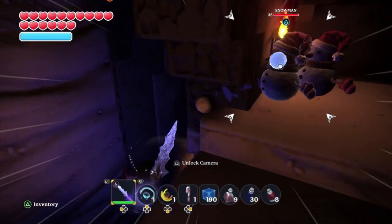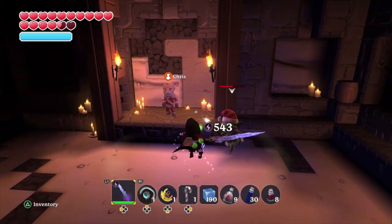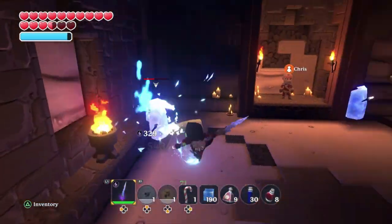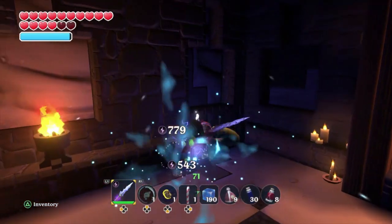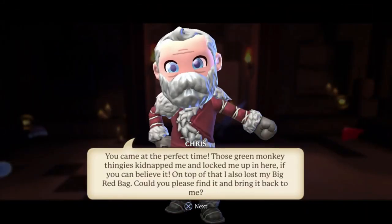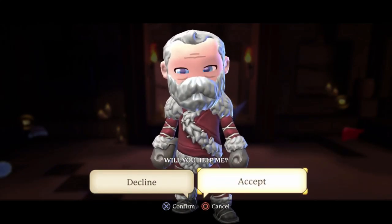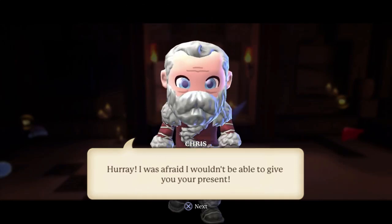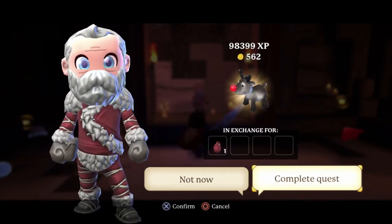Skip those guys and once you get down here just go ahead and kill these enemies real fast. Once these guys are dead, talk to Santa and you're going to give it back. We're going to be switching over as I do these quests so you guys are going to get to see Kevin's screen to see how many levels he's actually getting for completing these quests. Go ahead and turn this quest in — you get 98,000 experience for turning this quest in.